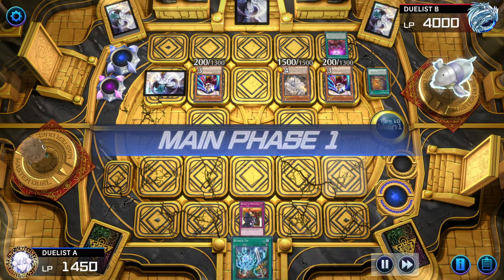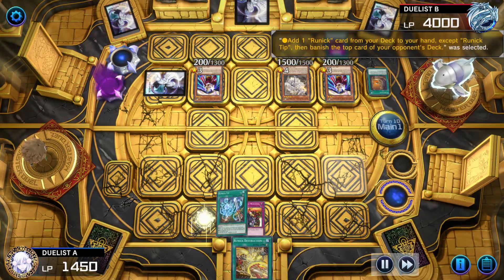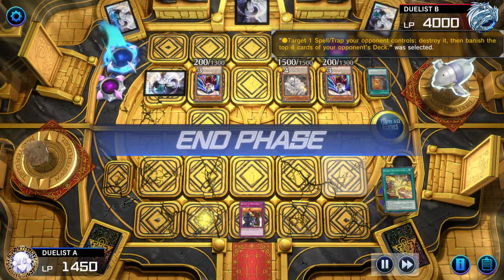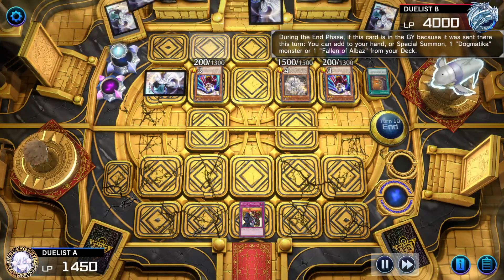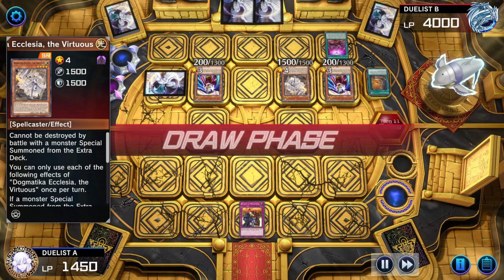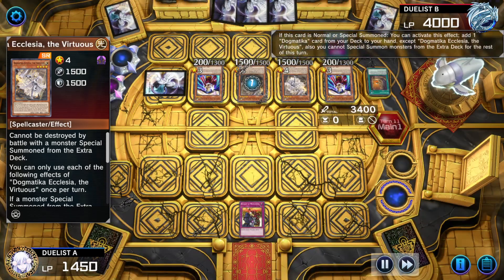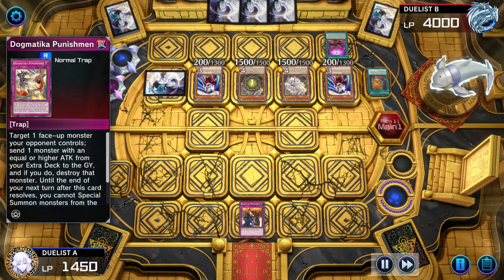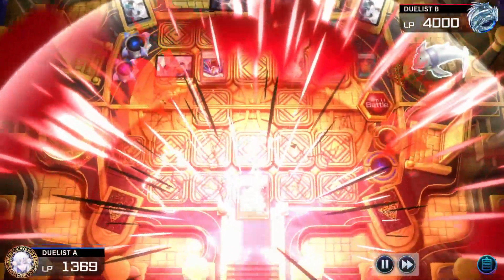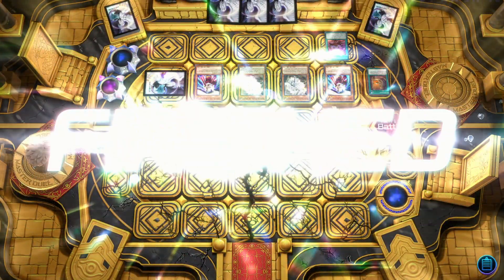Player draws Runic Tip, activates it, getting Runic Destruction. Opponent was also running Pachycephalo — activates Destruction targeting Necro Valley. Golgonda sends away an extra deck monster to protect Necro Valley, which was Titanic Lad, which adds another Ecclesia to the hand. Pass turn. Summon that Ecclesia, adds the third Dogmatika Punishment. Move to battle, swing — and finally, game. 11 turns of floodgate stun mirror.